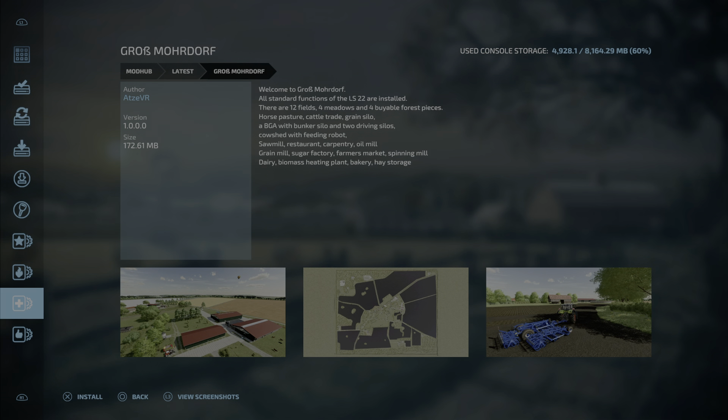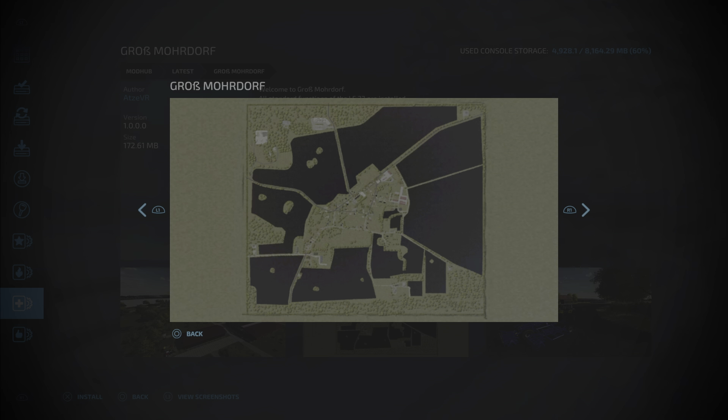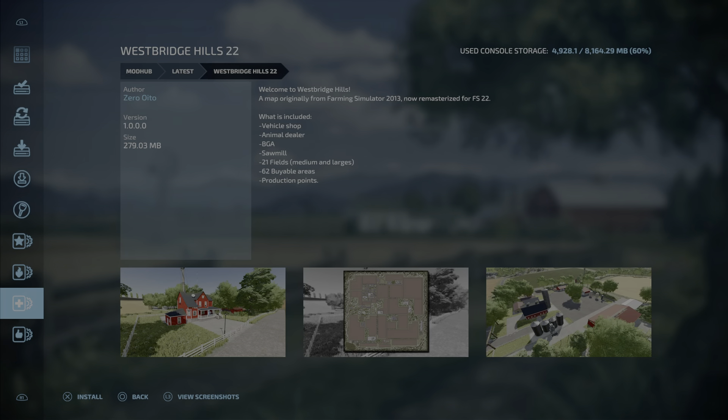Four metals and four viable forest pieces, horse pasture, cattle trade, green silo, BGA with bunker silo and two driving silos, cow shed with feeding robots, sawmill, restaurant, carpentry, oil mill, grain sugar factory, farmer's market, spinning mill, dairy, biomass heating plant, bakery, and hay storage. Looking at the PDA, those fields look pretty large — maybe three small fields, one mid-sized field, and those are not going to be worker-friendly at all. That is Grob Mordorf by AdSvr.